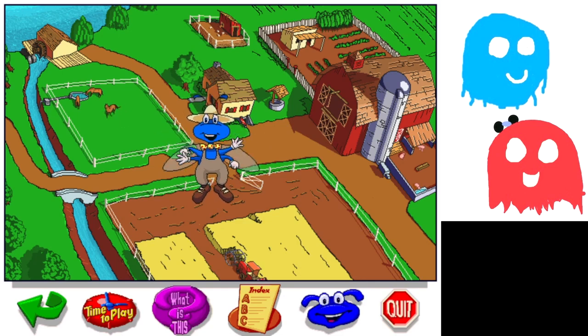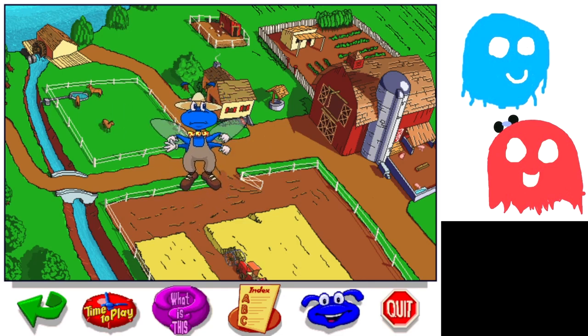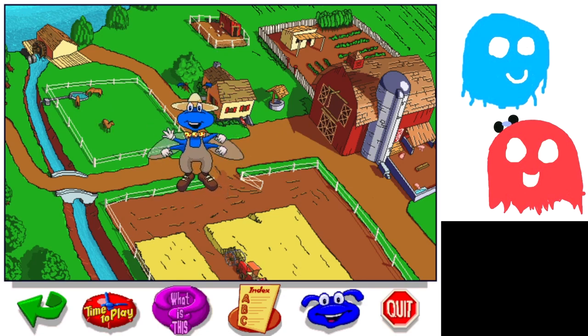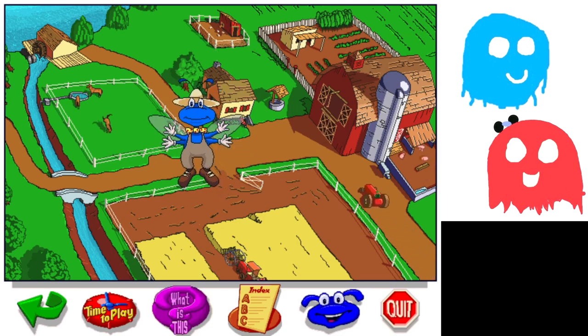Today, I'll be showing you around the farm. The farm is where food is grown and some animals live. Pigs, chickens, horses, and cows - they're all here. There's a lot to do and see on a farm, so we'd better get started. Let's go!